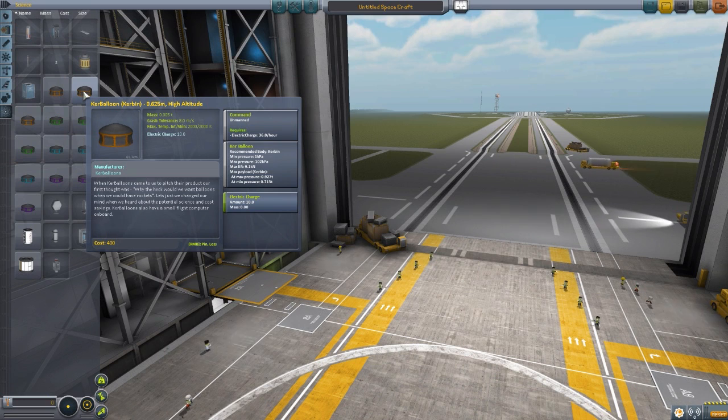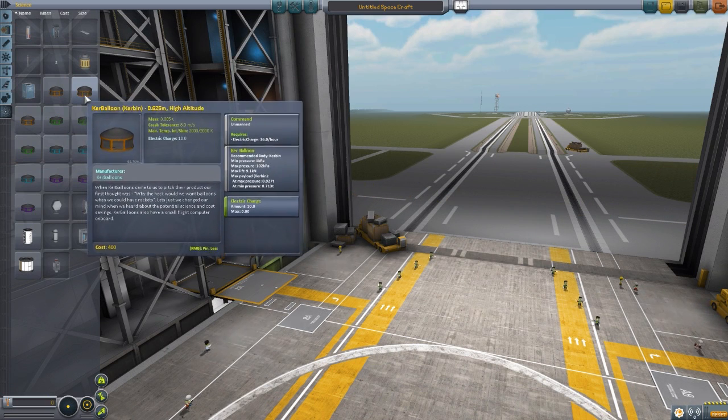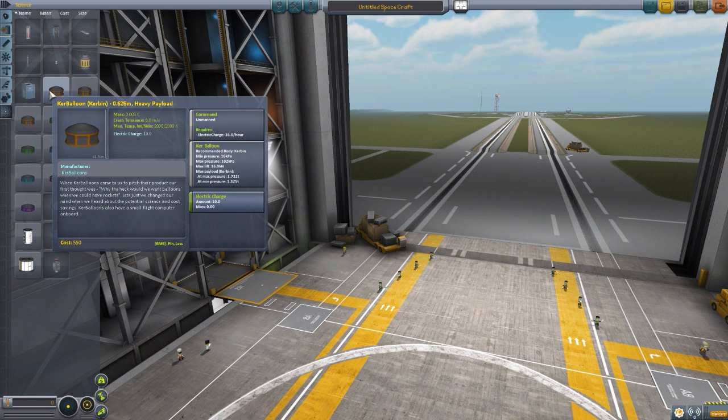Whatever the purpose of your mission, you can choose the correct size and payload or altitude variety you need. If it's a small experiment that just needs to go really high into the atmosphere, go with the high-altitude. If you're wanting to try and launch a rocket from up in the upper atmosphere, you'll want the heavy payload version. And yes, launching a rocket from a balloon is possible - we're going to take a look at that later. It's really fun to do.